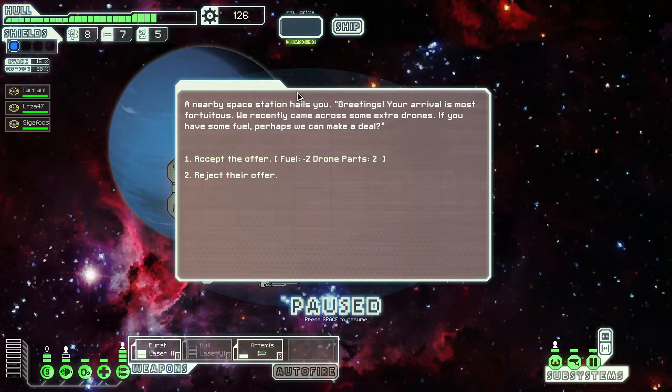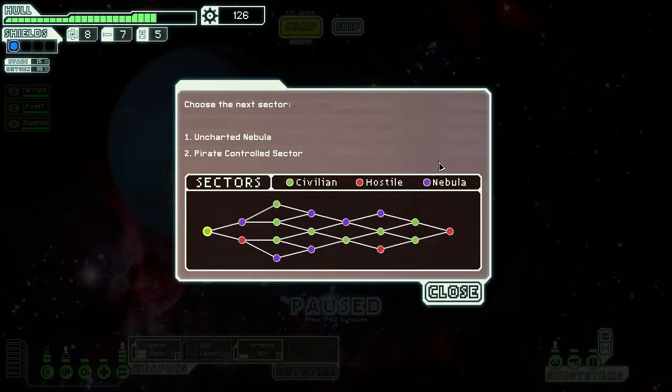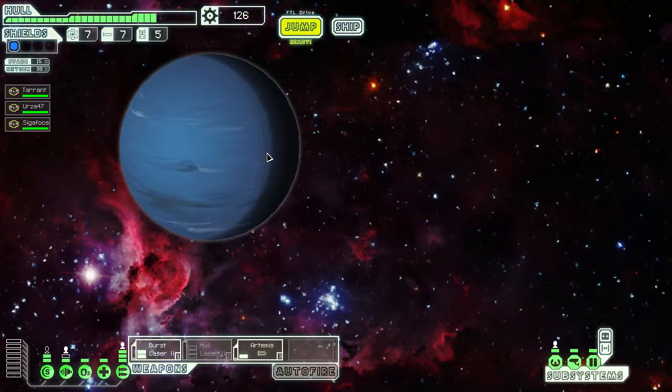Unfortunately, I want to keep that fuel. I'd say we had a fairly successful sector one. Let's move on. We've got a nebula and a pirate-controlled sector. Pirate-controlled sectors are annoying, but the nebula means a lot of ion storms where you're at half energy with no sensors — and it doesn't even delay the rebels because they just prepare for the nebula. So let's go to the pirate control.